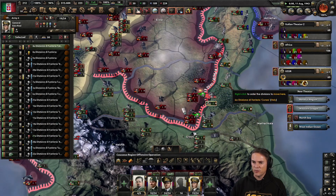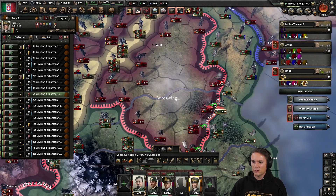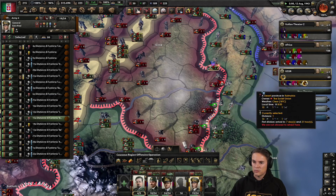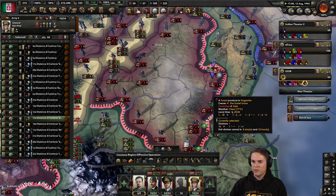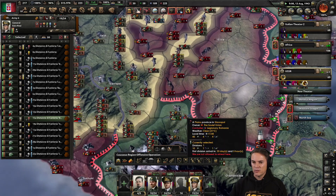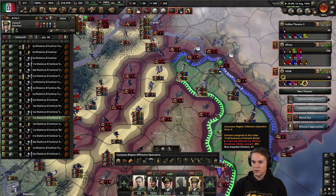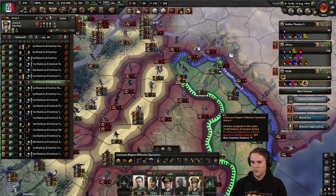They're not good quality attacking troops - they've got the wrong templates for it. As you can see, that doesn't look like it's going very successfully at all. We're wearing down the cohesion but it's not advancing in very well. That should be what my cavalry and stuff is for. Let's try and make this pocket smaller because it's currently far too big.